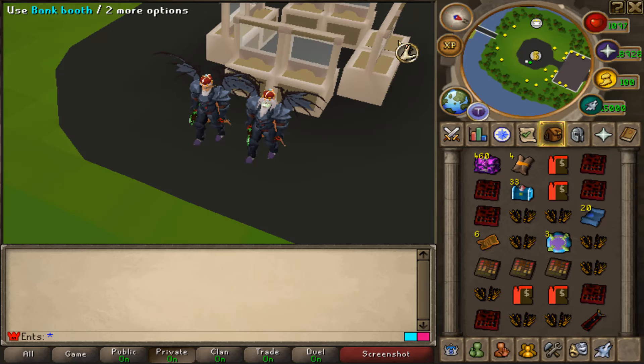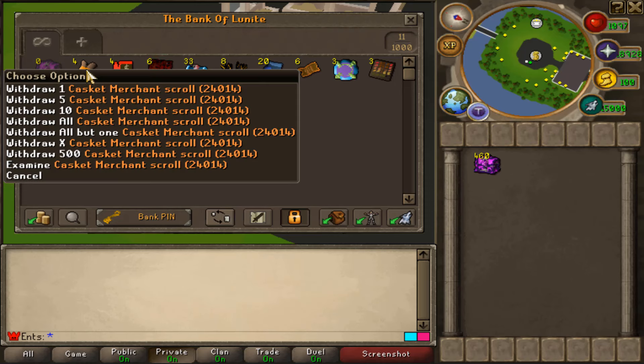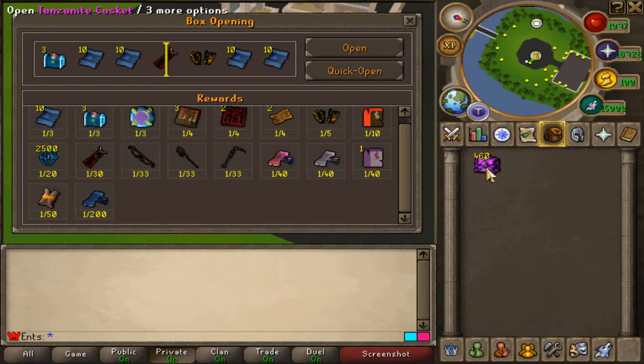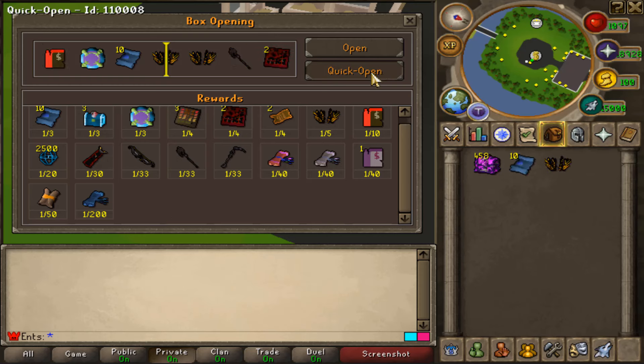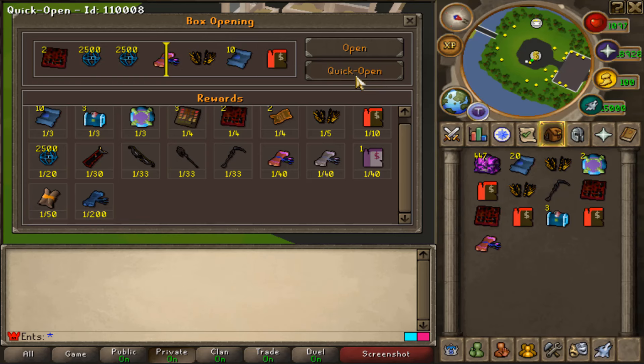Oh my god, this is the first inventory. Let me bank all these things. How did I get 4 casket merchant scrolls? I have to recheck the drop rates of this thing — this is crazy. It's 1 in 50. This thing is 1 in 50 and we got 4 in the first inventory. Let's see if we can get some boosters as well. Imagine if these 4 casket merchant scrolls were boosters.